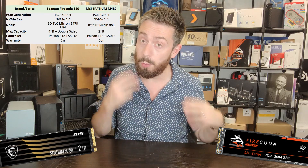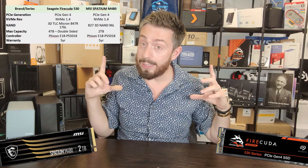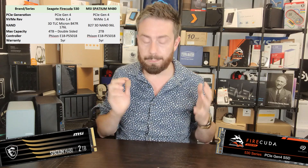PCIe Gen 4 x4 has a potential bandwidth of 8,000 megabytes per second to play with. PCIe Gen 4 is 2,000 megabytes per second throughput give or take, times that by 4 — 2,000 x 4 equals 8,000. Bear in mind bandwidth is the pipe — the pipe through which water must flow — and these SSDs are designed and optimized to push as much water, or megabytes per second, through them. The bandwidth is the pipe; the water inside is the throughput.